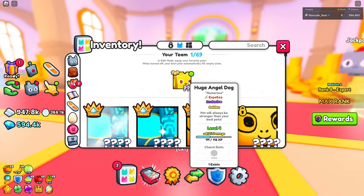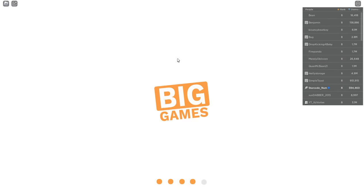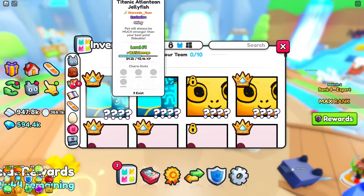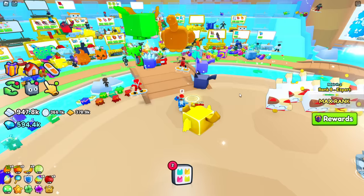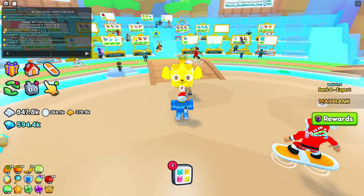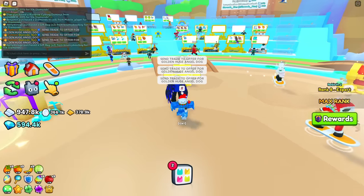Our goal is to get a bit more than that because it's still only one in existence and it only comes in gold. Let's jump into the trading plaza. We got a pretty rich server - let's see if anybody notices that I have a huge angel dog. Let me go ahead and equip it, and let's send a trade offering for the golden huge angel dog since it is a one-of-one.